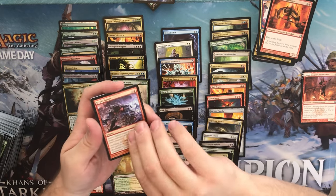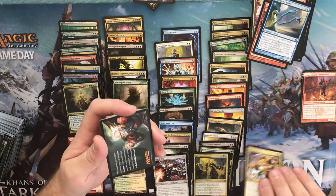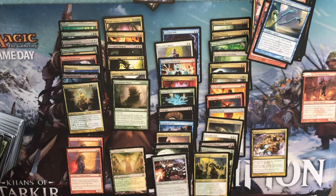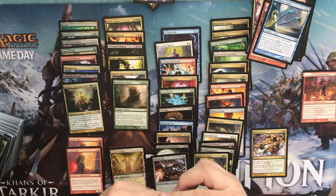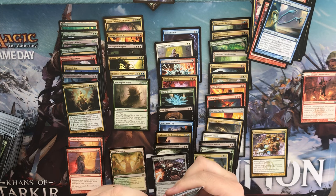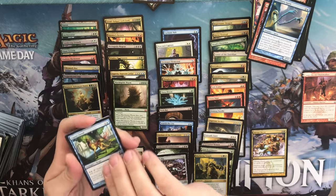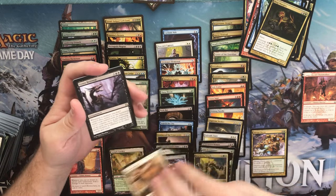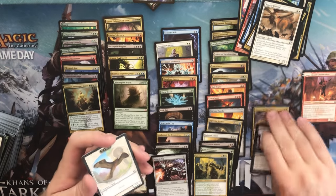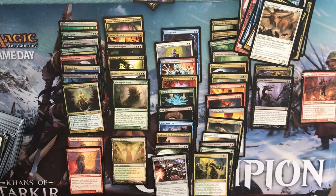A Minotaur Aggressor, a Street Spasm, a Soul Swallower Spirit, and an Abrupt Decay. A Junk and a Swamp. No foil. An Aquus Steed, a Dreg Mangler, a Bizarre Crovod, and a Grave Betrayal. I'm beginning to think we're going to have a one-shock-land box. I really hope not, but it's looking that way.